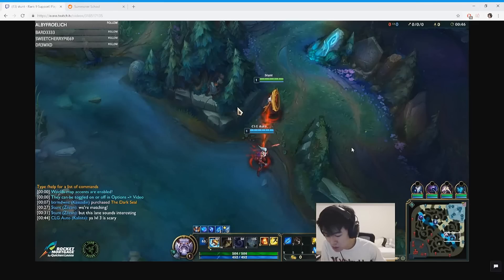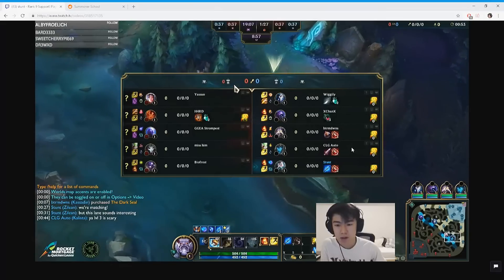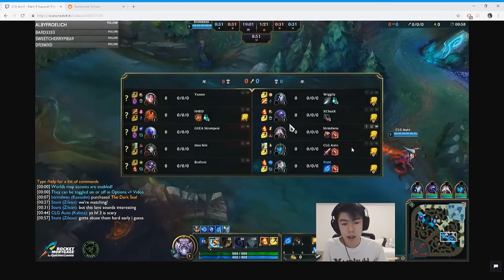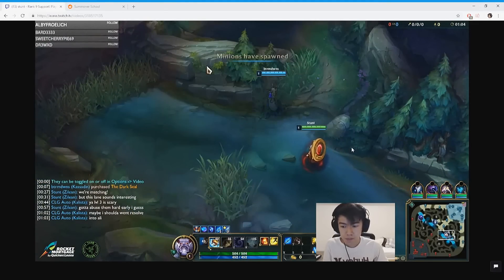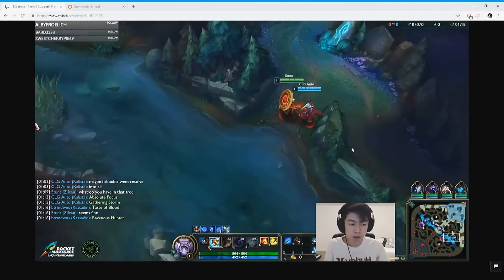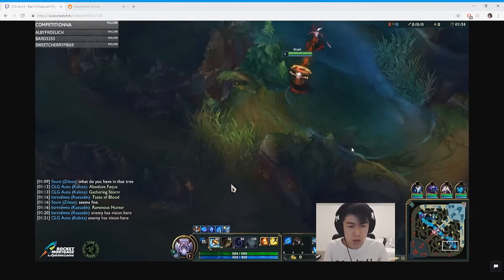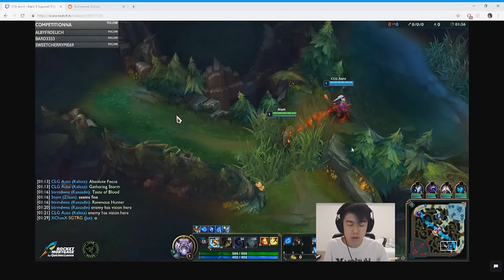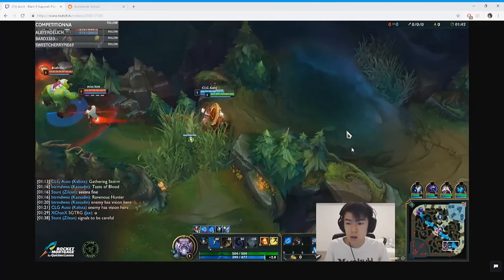I briefly discuss the lane matchup with my AD. Alistar has one of the weakest level 1s out of all supports since he only has Q, but he has one of the strongest level 3 combos in the game. This means I want to get maximum advantage from his level 1 and level 2 before he hits level 3. If I can poke him or his AD low enough and get them to burn pots before level 3, we can continue to win the lane. I see that Alistar went to place a ward in the river as well, so now I know it's safe to go into the tri bush to try to zone them from the lane.